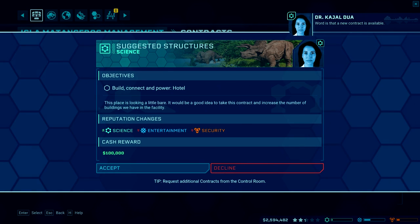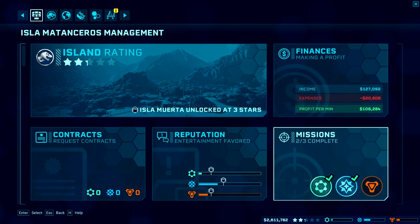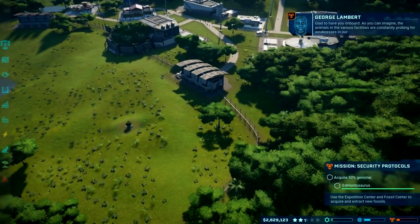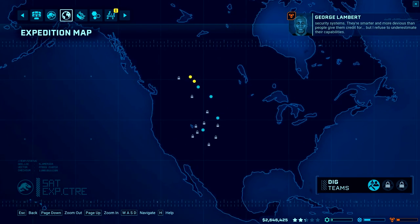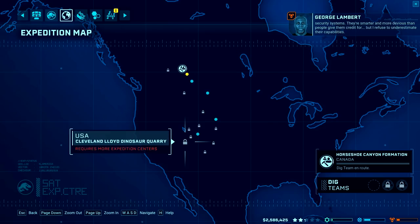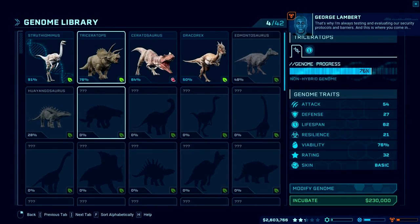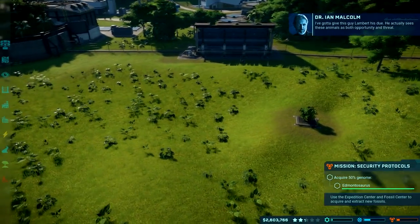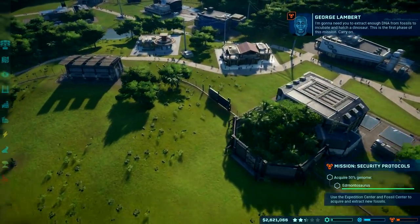A new contract is available. I don't really want one that requires me to spend more money than they're going to give me right now. The security character says the animals are constantly probing for weaknesses in security systems — smarter and more devious than people give them credit for. He refuses to underestimate their capabilities and is always testing security protocols. I've got to give this guy Lambert his due — he actually sees these animals as both opportunity and threat.